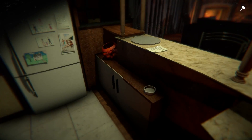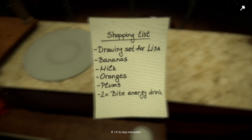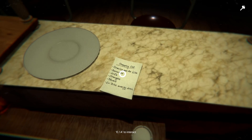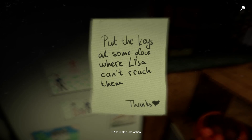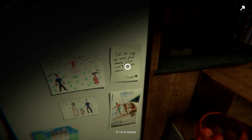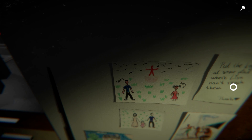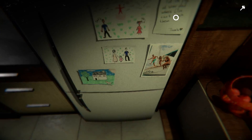A few spelling errors here and there. What's this? Another shopping list? Okie, how many do you want? Bite energy drink - I like it. Just have to spam the E key until I get away from that. Put the keys at some place where Lisa can't reach them. Lisa's my daughter, I take it? And that'll be me. Who's that? Weird red man in the sky, I guess.